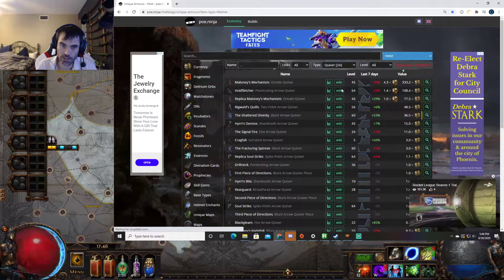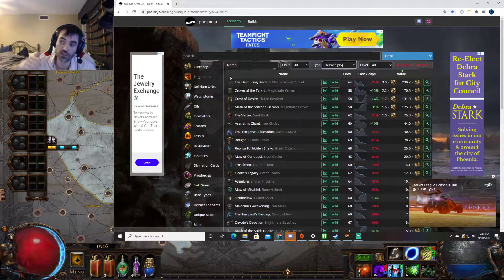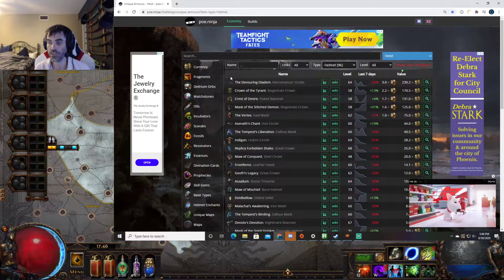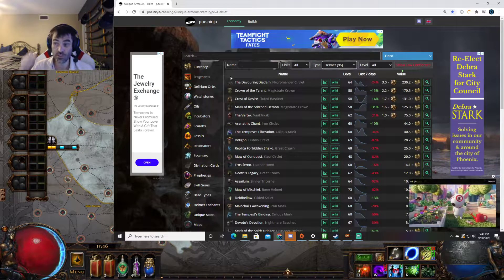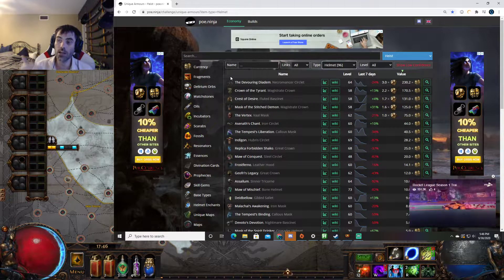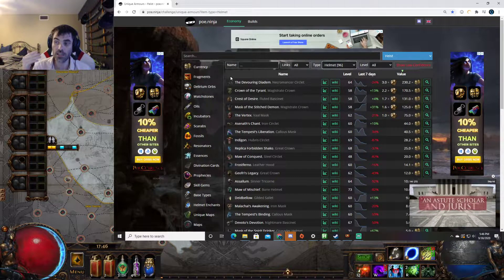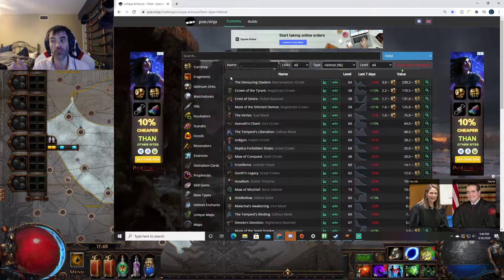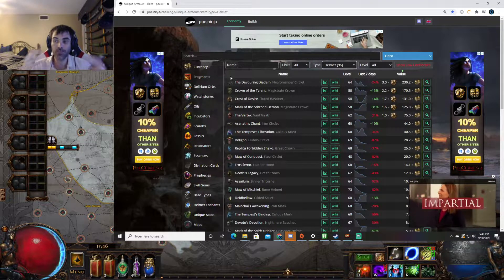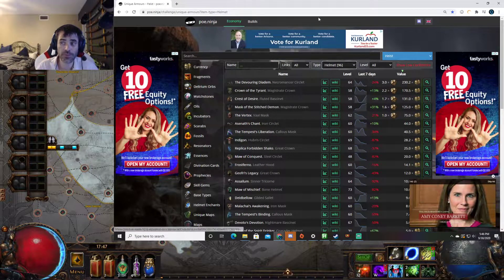The best drop from Mastermind I believe is going to be the Diadem, which is still at three exalts. The reason why it's keeping its value - it's been between two to four exalts the whole league - is because a lot of people started off or are continuing to spend time in heist, so they're not generating as many master missions and not as many people are getting to Mastermind. Also, blade vortex is really popular this league and a lot of people are playing the physical blade vortex poison builds, which means a lot of people need the Diadem. There's not a lot of supply, so if you get it and price it at fair market value, you're going to be able to sell it.